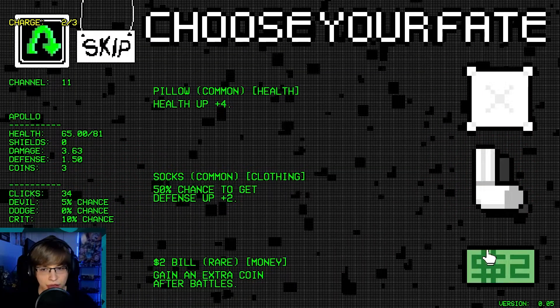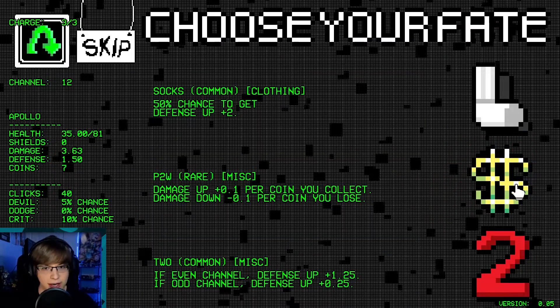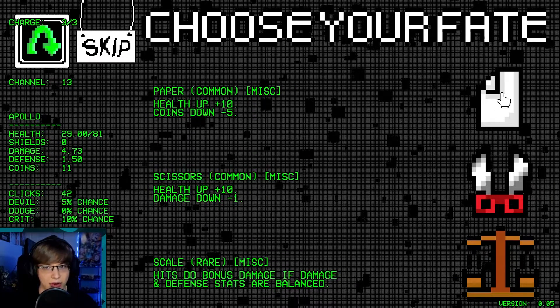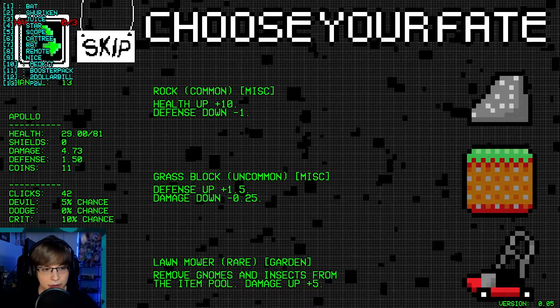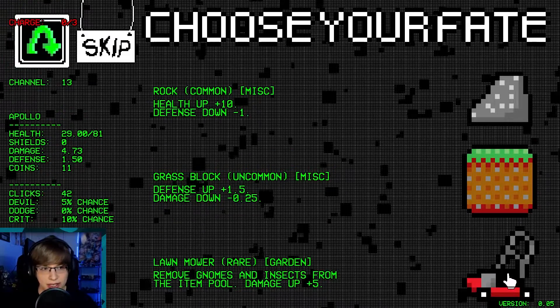I think that gave us one health. Two dollar bill — don't know what we're gonna do with this money though if we can't spend it. Pay to win. We're never balancing things — that's never happening. Reroll. Remove gnomes and insects from the item pool. Did we get an insect this game? I don't think we did. I'll take five damage up.